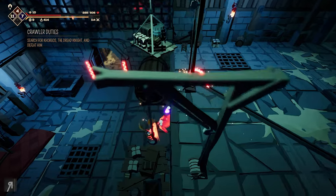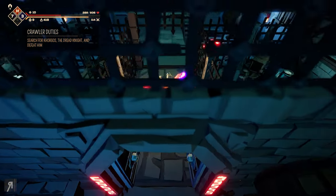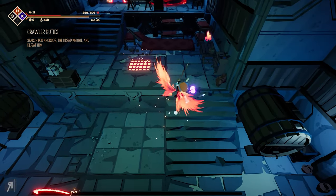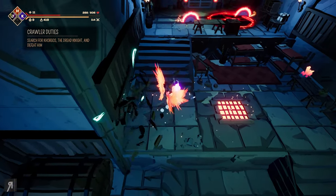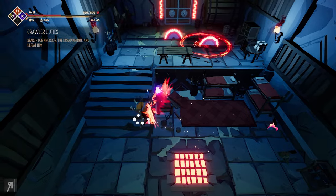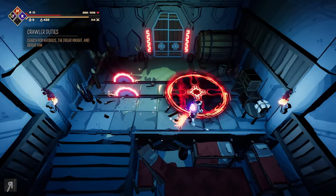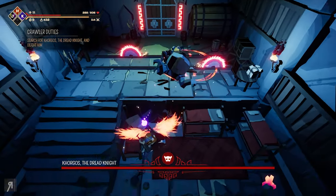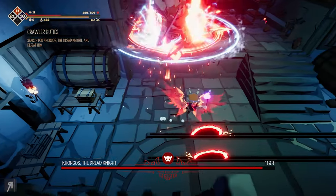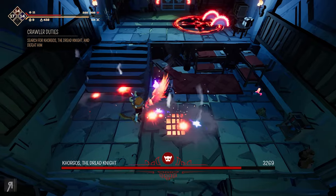Let's try not to get absolutely impaled on the spikes. I'm wondering when the knight is going to pop up — hopefully he's not going to pop up in somewhere like this because this is extremely close quarters. I would not like to fight him here, especially considering he could probably kill me in two hits at this point. Oh are you serious? Of course you do it now, you absolute imbecile. All right, let's try and do something to him here then.